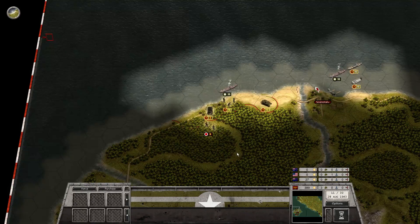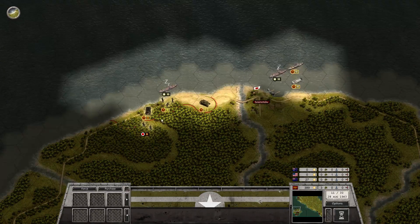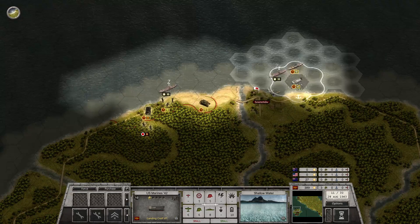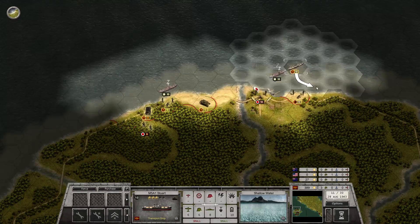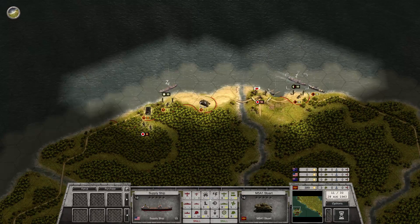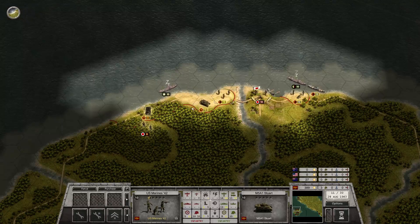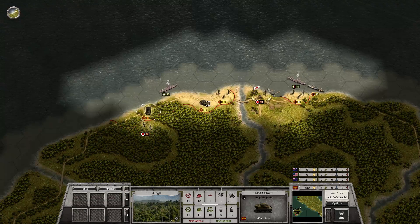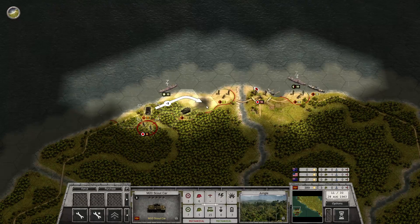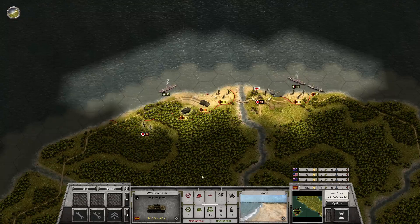Still got a lot of work to do here. I wanna land this guy here, get this guy down here and the supply ship there. Get the infantry over there. Move the steward over there and bring this one back. There we go.